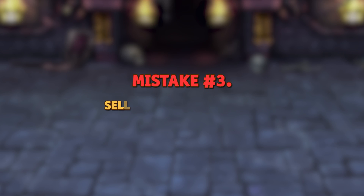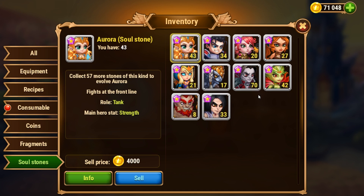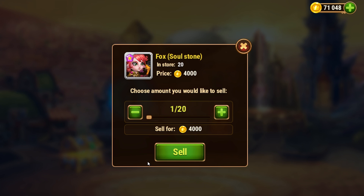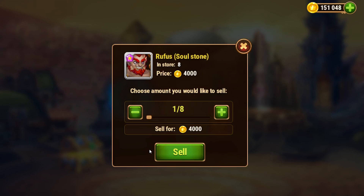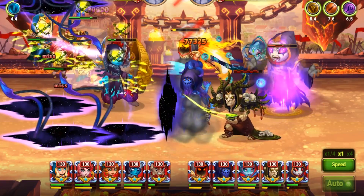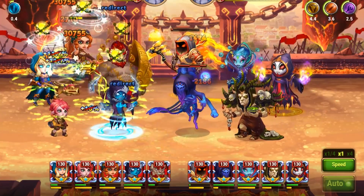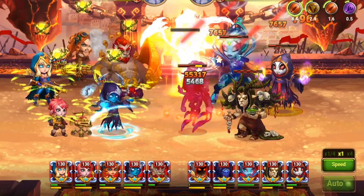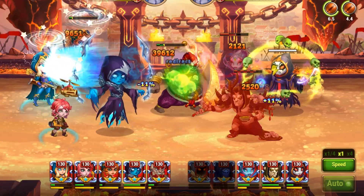The next mistake is to sell hero soulstones without knowing for sure which teams you are going to level up. Believe us, a short-term profit from the earned gold is not worth it. Later on, you may actually regret selling hero soulstones, which are in fact much harder to get than gold. Many heroes unleash their potential at higher levels, so it would be better to keep their soulstones in case you decide to change your team or discover new possibilities in other heroes.